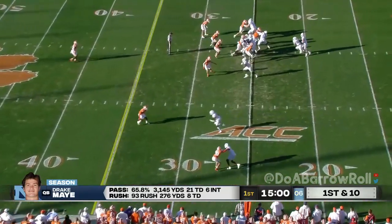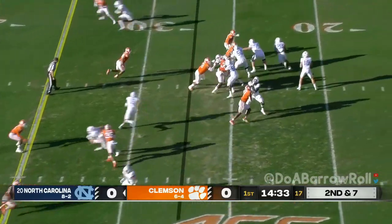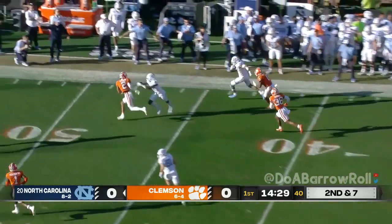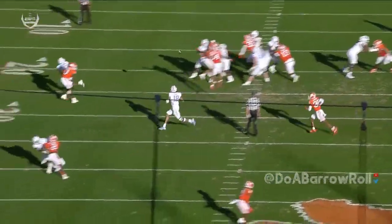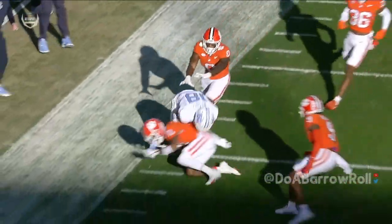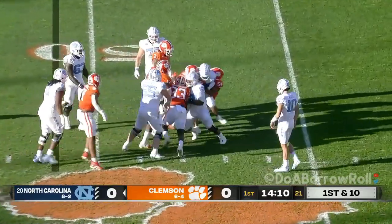Taking the load in the running game, Drake May will begin on the ground and they want him involved early and often. May makes a throw for the first time, scans the field, finds a crosser — Bryson Nesbitt, the tight end, gets loose. This is what you want from Drake May: taking the simple completion, easy shallow route. Nesbitt steps out at the 49 yard line, and now a loss of one.